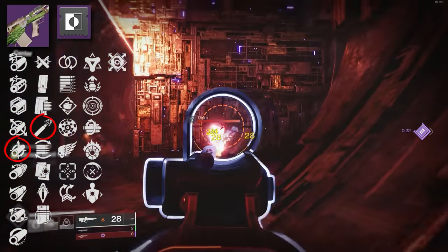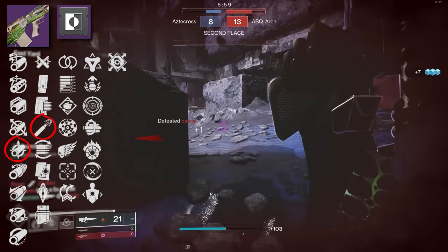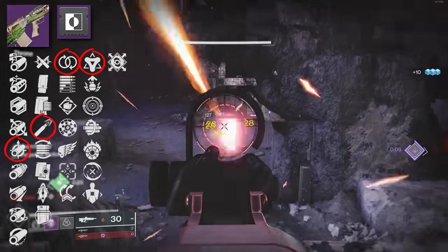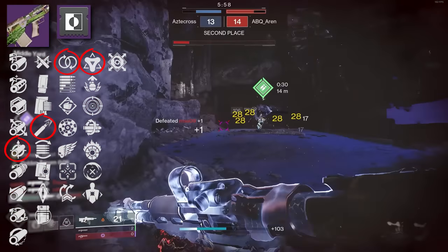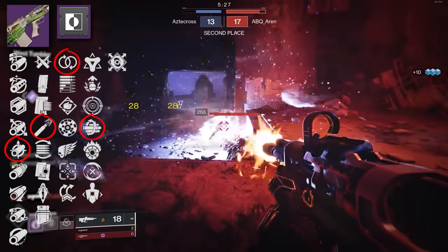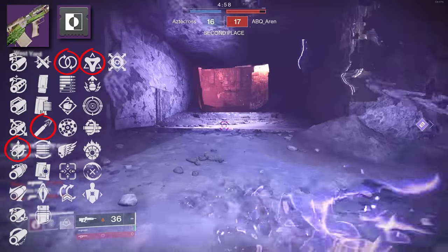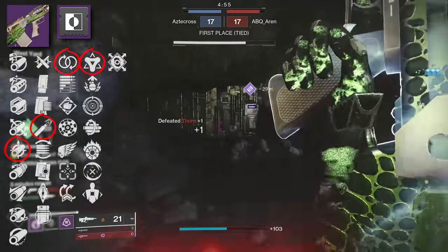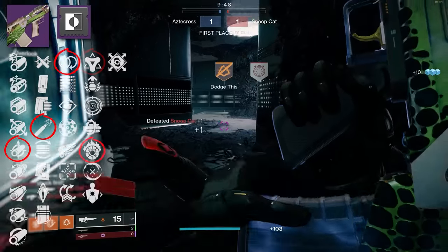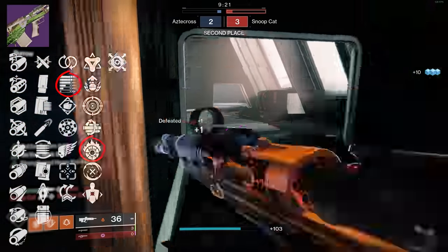Magazine-perk wise, high caliber rounds is the way to go — it's the perk that made Clever Dragon what it was, and that extra flinch is really nice. For the first perk, I would choose Perpetual Motion combined with Golden Tricorn for chaining kills, especially if you're running a build that can use grenade or melee kills easily. Arthur's Embrace is still fantastic for that. Multi-Kill Clip also synergizes nicely with Perpetual Motion. And if you want to be weird, Incandescent is okay — just don't hate on it.